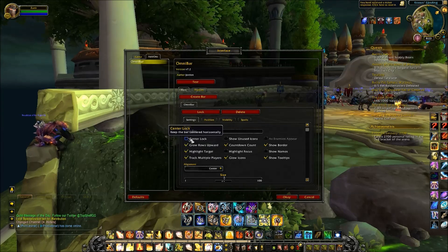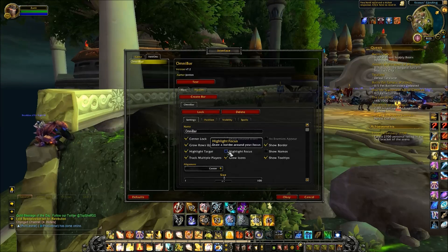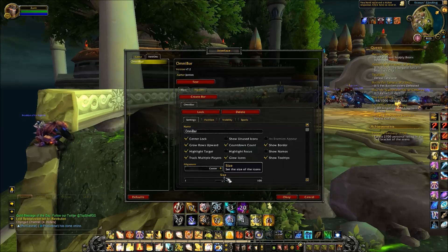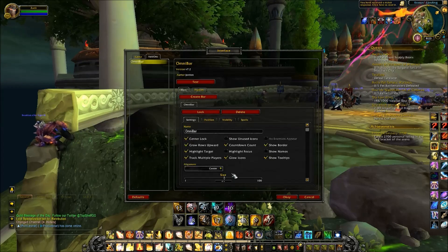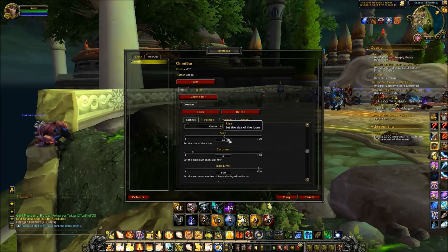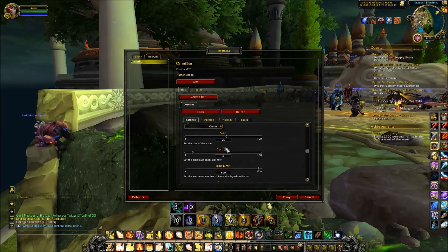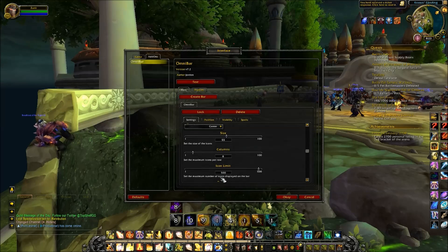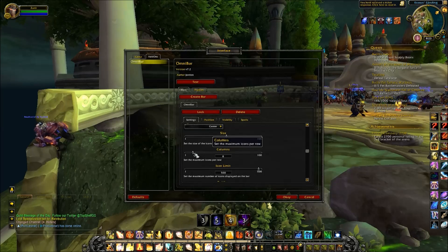Next, we're going to lock Omnibar to the center of the screen by clicking the center lock button. And now we're going to adjust the size of our icons by adjusting the slider — I usually roll with size 55 icons. Another thing I like to do is increase the maximum size of icons per row so that it's flat along the top of my action bar and not stacked.